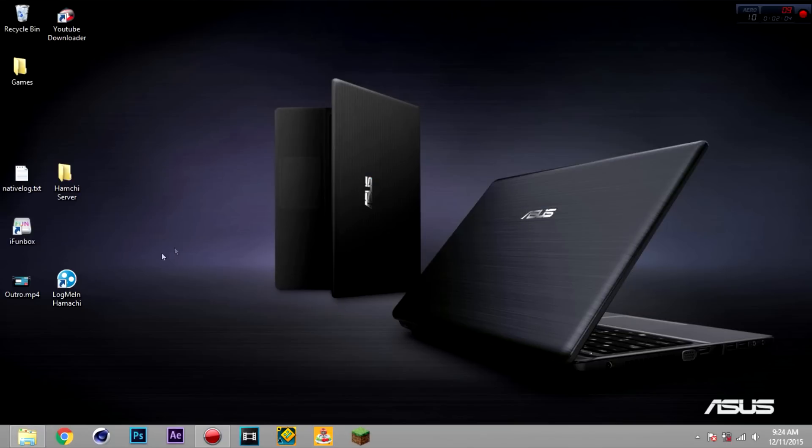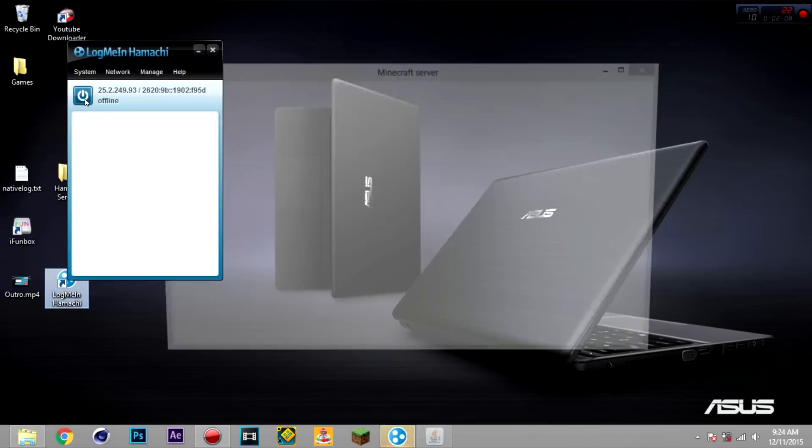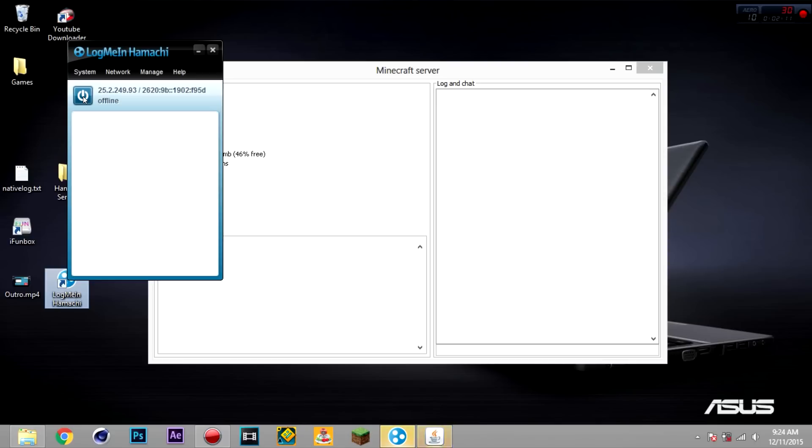Meanwhile, while it's opening and downloading all your stuff, open LogMeIn Hamachi. It will show a login screen. Press the power button and it will bring you online.